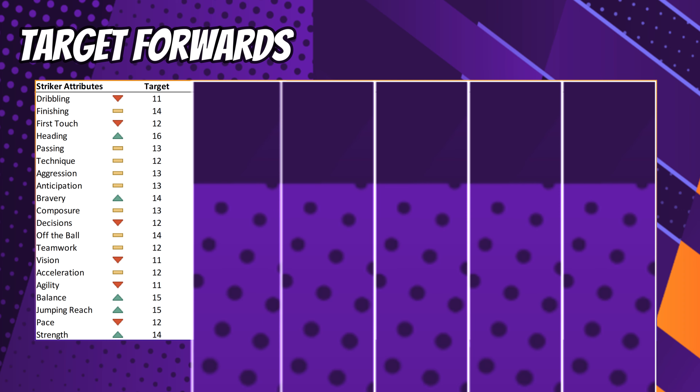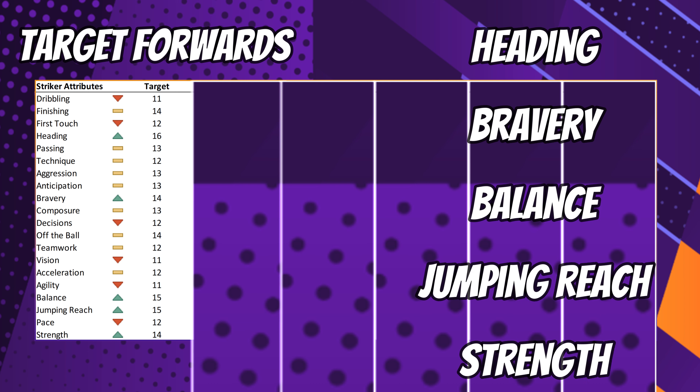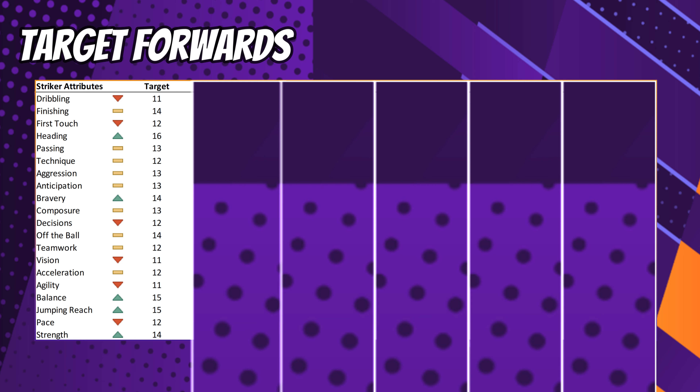In this table, which I'll keep coming back to as we progress through the roles, I've drafted what I believe to be a decent score for every non-hidden attribute that matters to strikers in Football Manager. The green arrows represent where the score for target forwards over-indexes against an average for the full six that we've compared. Heading, bravery, balance, jumping reach, and strength are the attributes that have shone through, at the expense of agility, pace, and dribbling particularly.